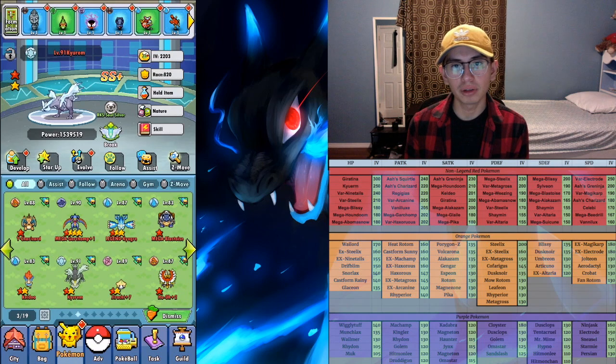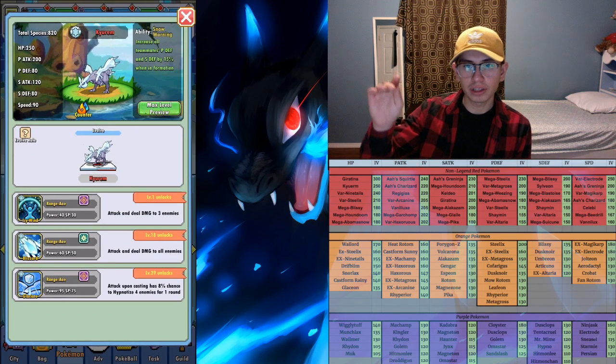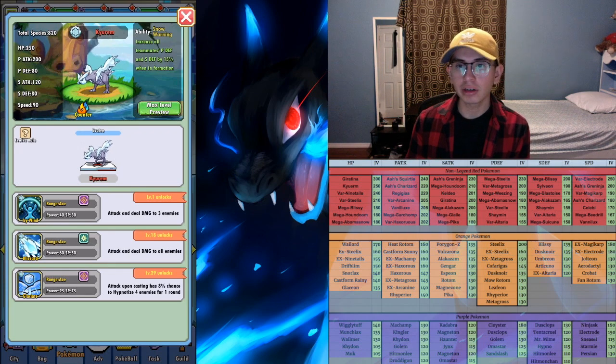I'm gonna use Curum here as an example — it has a very high base HP stat of 250, and that's gonna determine the max cap for that stat. So if I have 250 on Curum and another Pokemon with 200, and I max them both out or get them to equal levels, Curum is gonna end up having a higher HP. That's what you're gonna want to look out for.